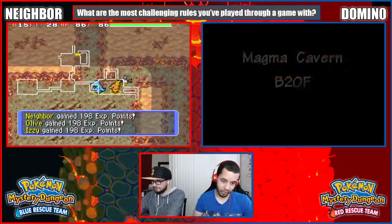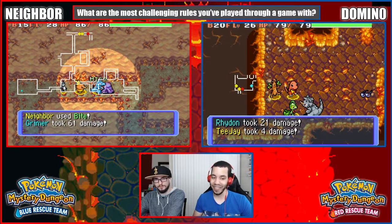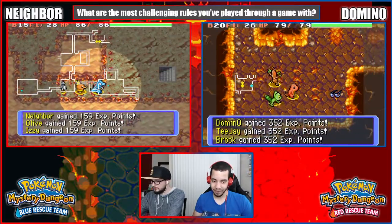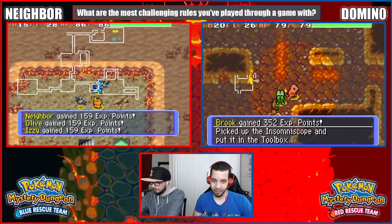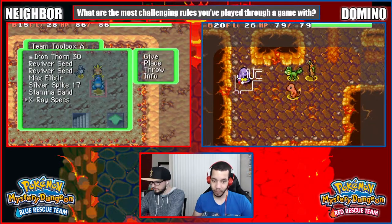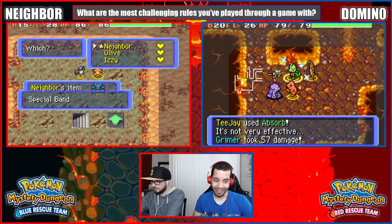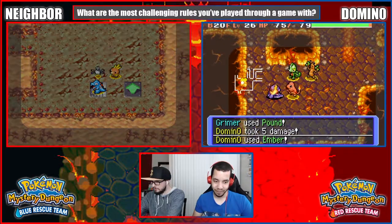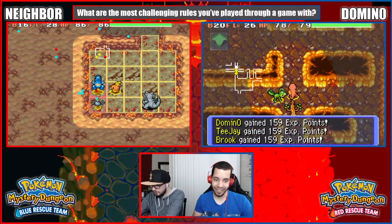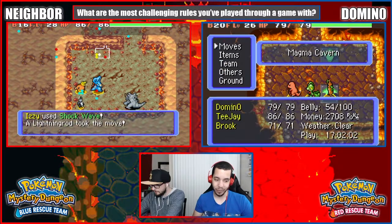Floor 20 — nothing special. Absolutely nothing special about this point. I'm making a new prediction: there's going to be no halfway point, and on floor 30 we're going to see Groudon.